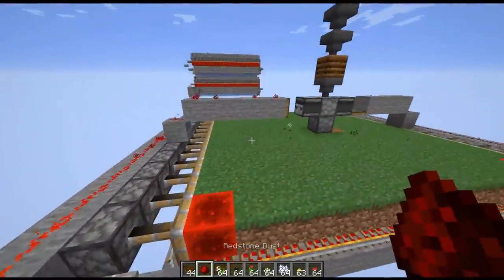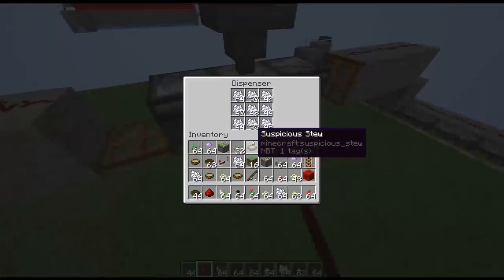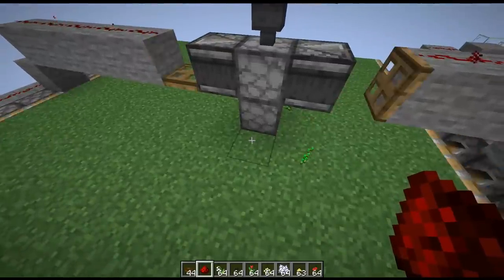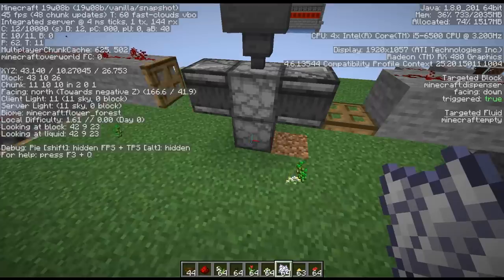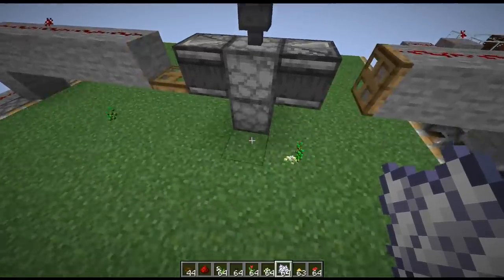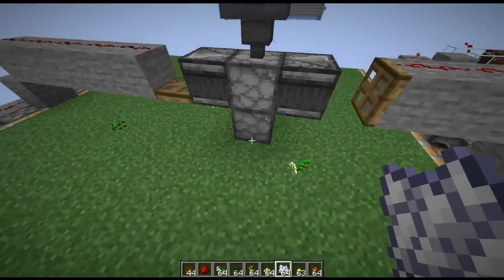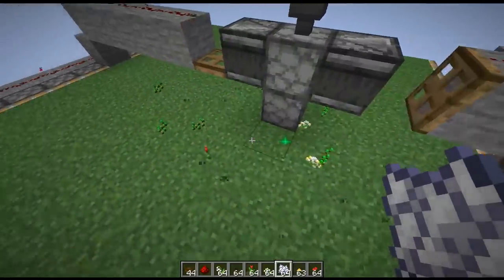You can see how the pistons are pushing the blocks back and forth, and in the center is a dispenser. Every time the blocks move to one side, it's going to power these pistons as well as this dispenser, which will be dispensing bone meal onto the grass blocks. However, in the very recent snapshot 08B, they actually broke dispensers, so they cannot dispense bone meal directly onto the blocks. I've written a bug report on this and they confirmed they will fix it — it was accidentally broken due to changes made to tile entities to avoid crashes from the previous snapshot.